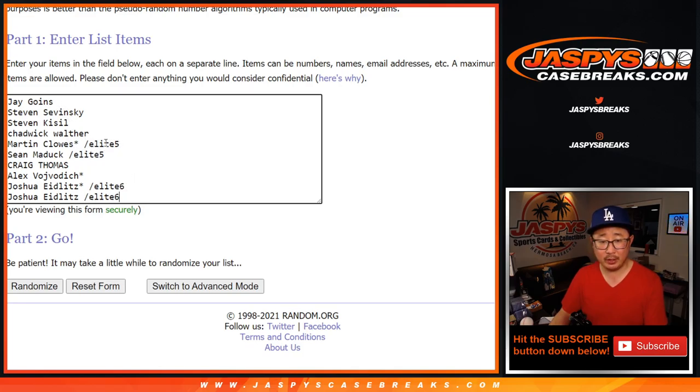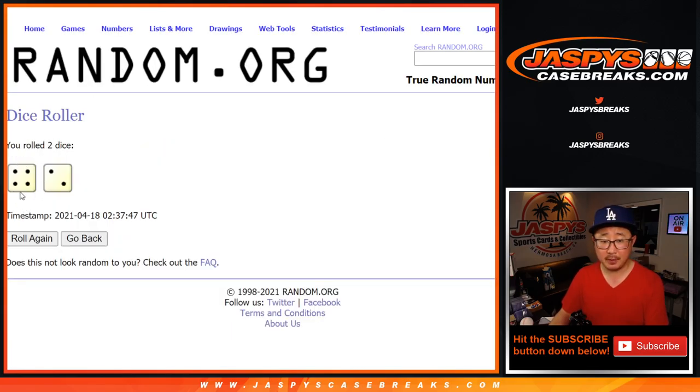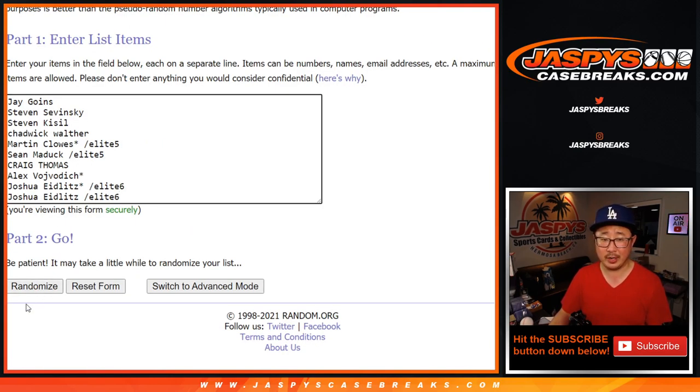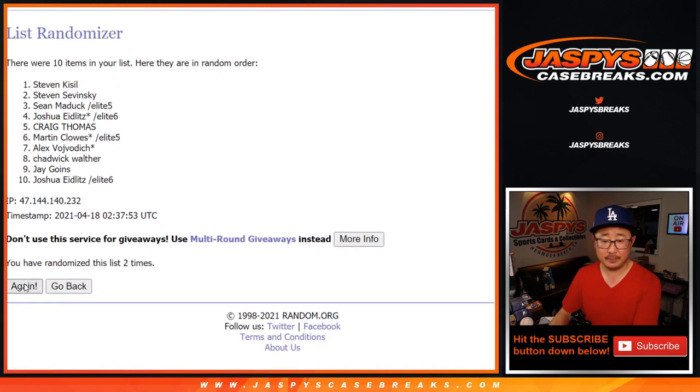Congrats again to the winners of these spots. There are the numbers right there. Let's roll it, let's randomize it. Four and a two, six times for names and numbers — one, two, three, four, five, and six. Four and a two, six times.